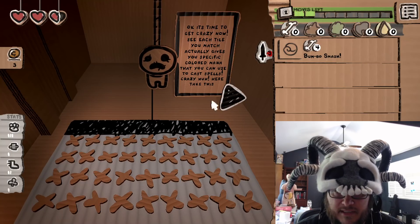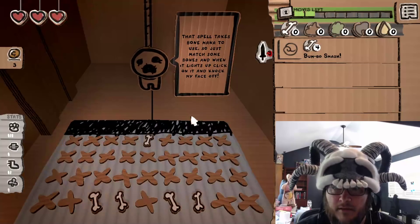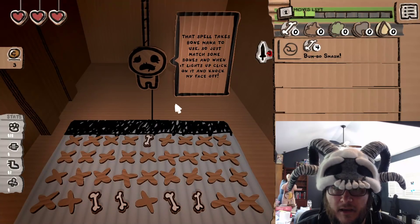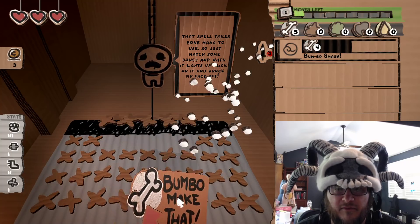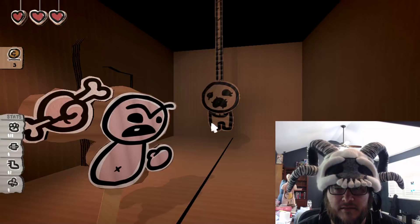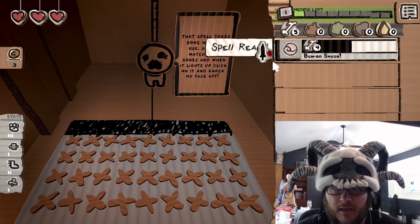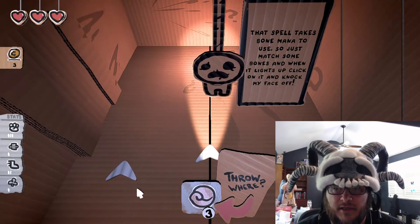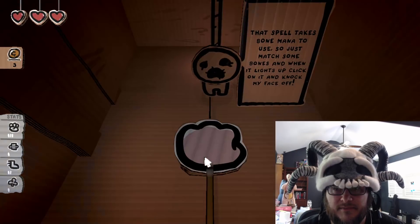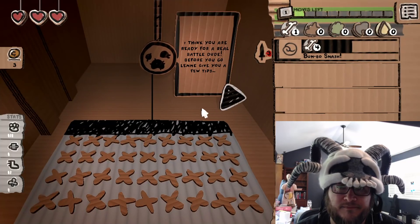Each tile you match gives you specific colored mana that you can use to cast spells. I gain Bumbo Smash — that spell takes bone mana to use. Just match some bones, and when it lights up, click on it and knock his face off. I do a five-bone combo so you can see it does two shots. Bumbo Smash is ready — click it, select where I want to punch, and it punches down the lane. That's how all the lane stuff works.